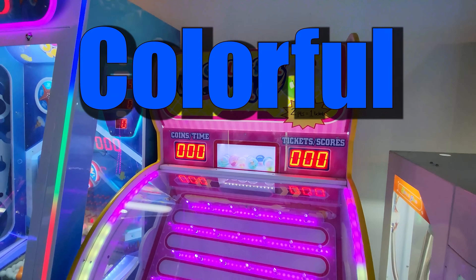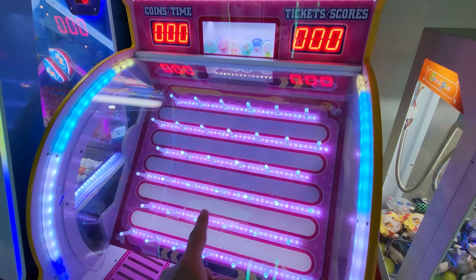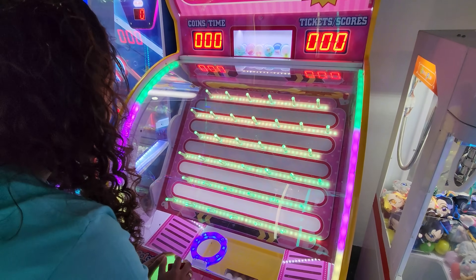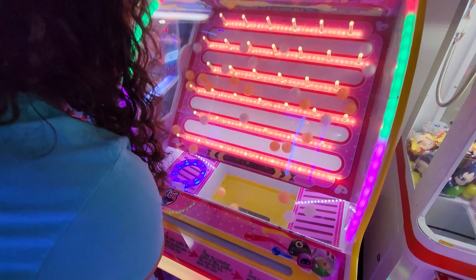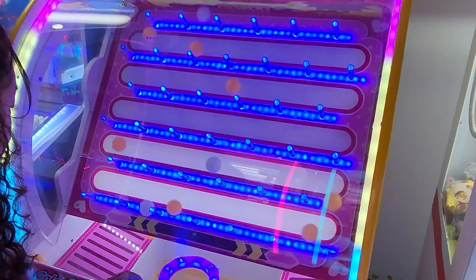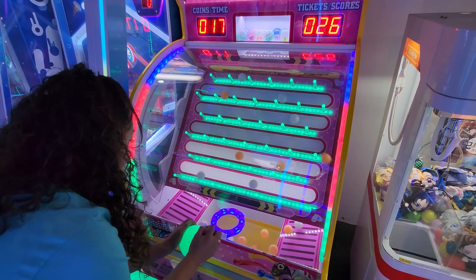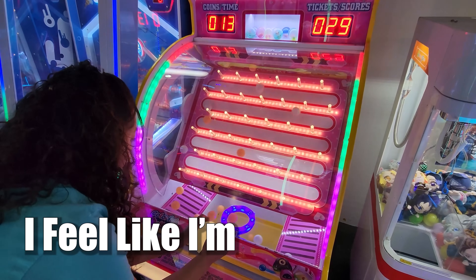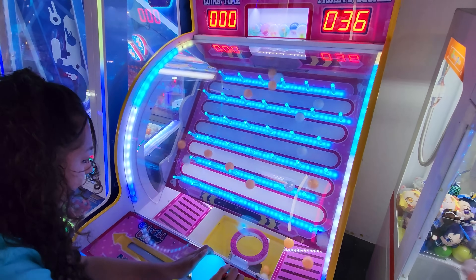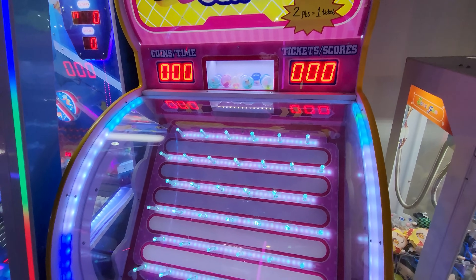We've never seen this game before. It's called Colorful Ball. It looks like you want to collect the balls down here as they come down, hit these pegs, and then you have to move this bike stick around and catch them. We did read the rules — it says if you catch a certain amount within the time frame. You have 39 seconds. Whoa! So far she's won nine tickets. They're coming by so fast — it doesn't actually tell you how many you have to get. You're at a score of 26 with 15 seconds left. For every two points there's one ticket.